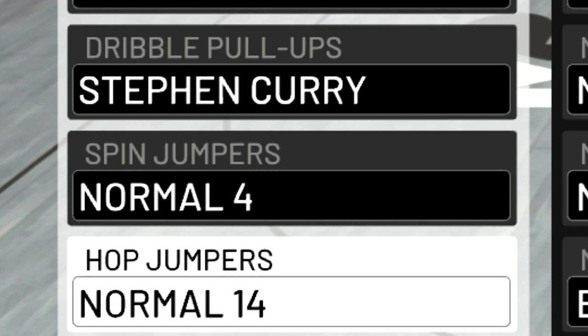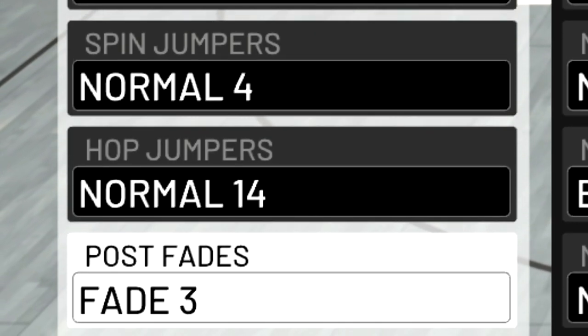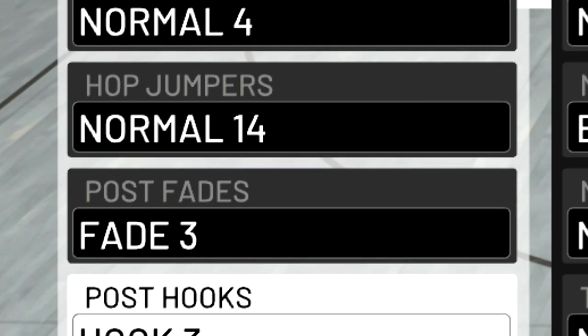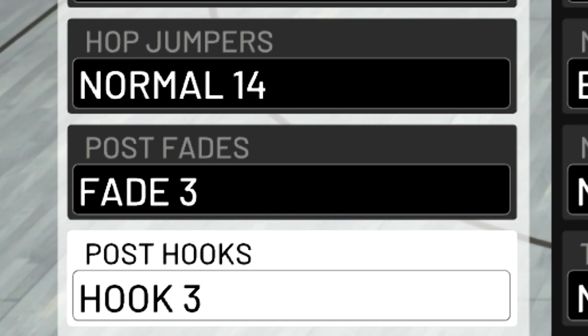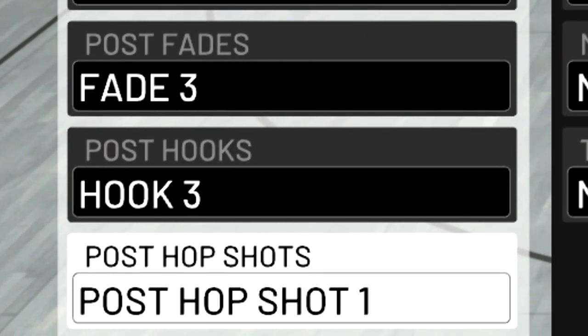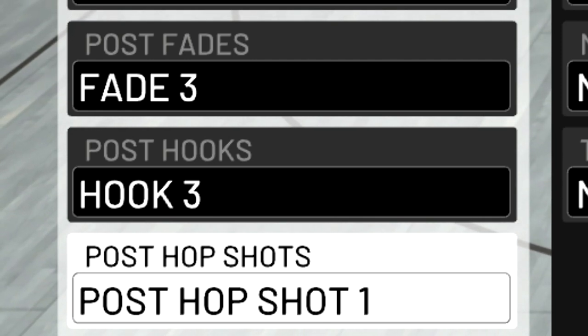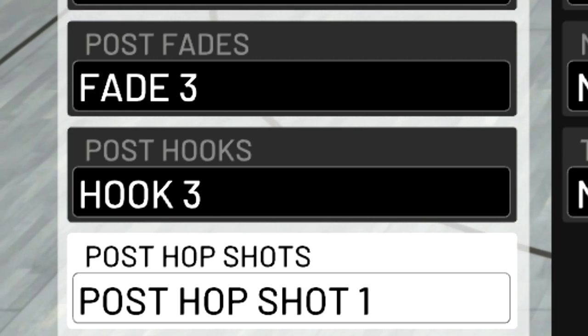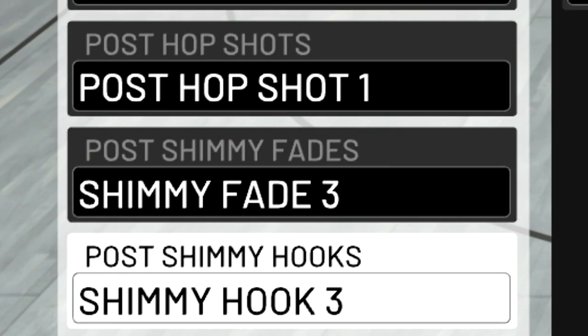For hop jumpers, I think normal 14 is the best, especially if you have a high 3-pointer because sometimes it does pull you far behind the line, but it does create a ton of space. For my post-fade, I have fade 3 — that's easily the best fade. For post-hook, I also have hook 3; it doesn't really matter that much because I don't do hooks too much, so I'm not 100% sure if that is the best one. For post-hop shots, I have post-hop shot 1, which is easily the best in my opinion, but if you don't like this one I would try out post-hop shots 7, 8, and 10. For my post-shimmy fade and shimmy hook, I just have 3 — those don't really matter as much.